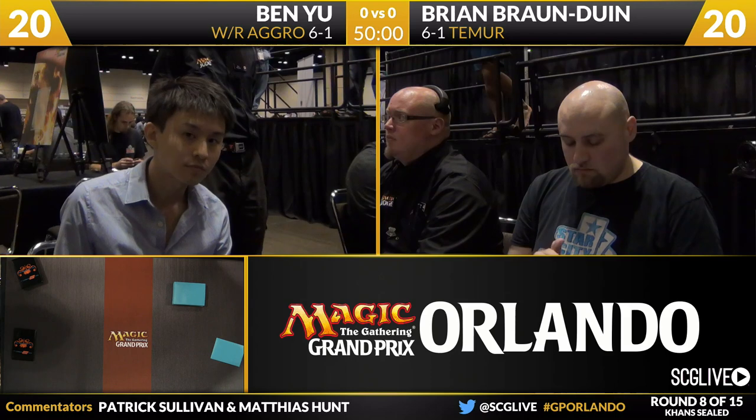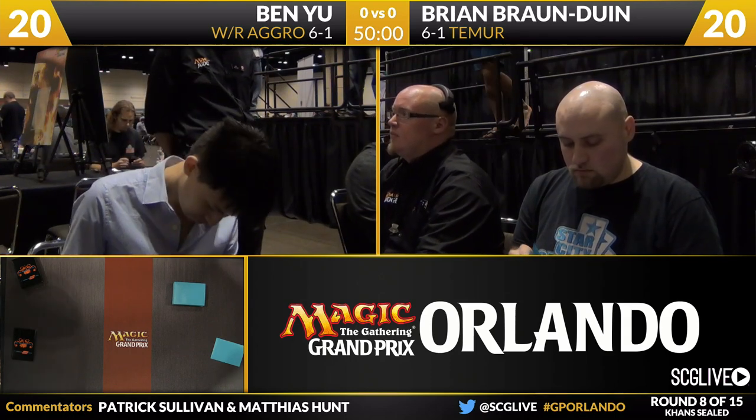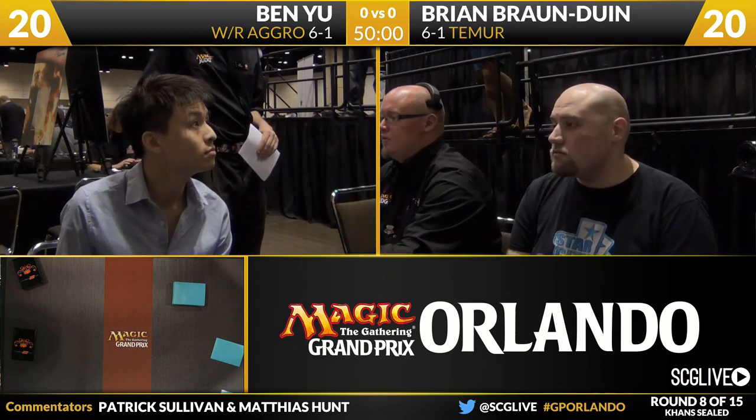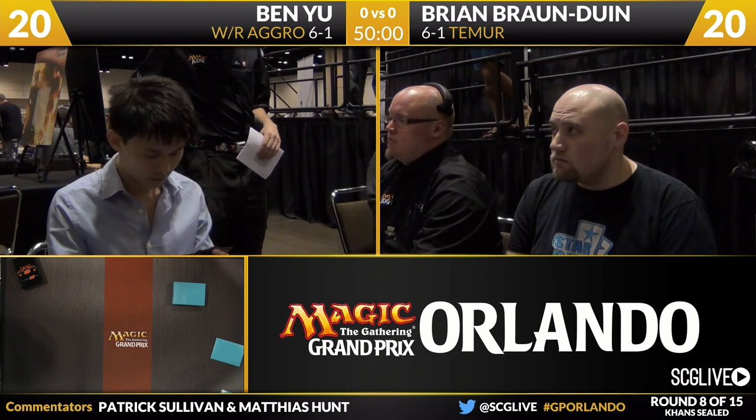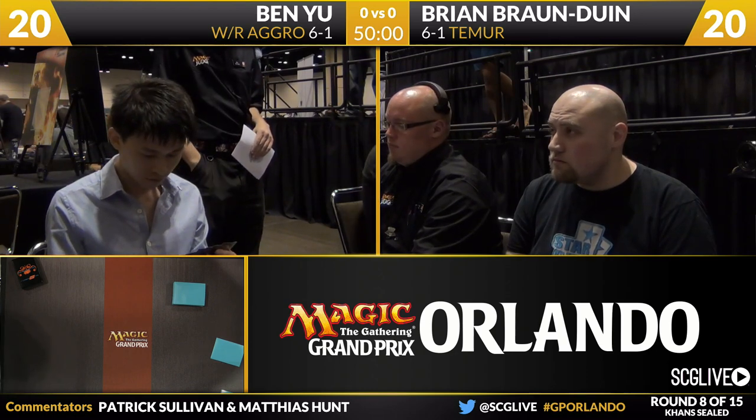You have a morph in the worst-case scenario, and if you happen to draw one of your green sources of mana, you can have a card that's good in the late game and probably very surprising against an opponent who's just playing with mostly mountains and plains.